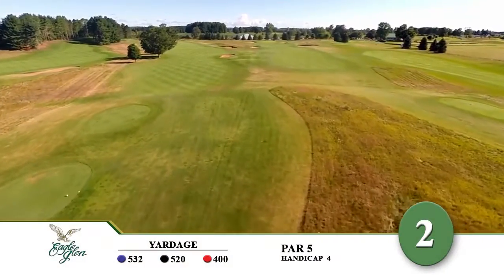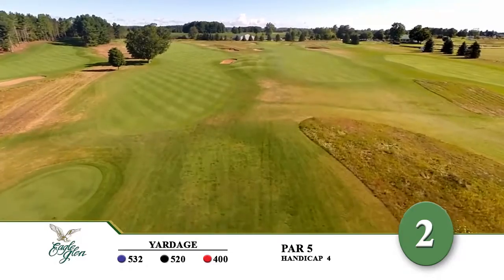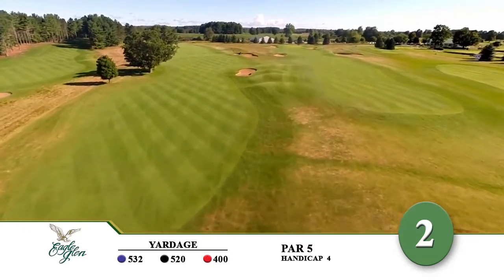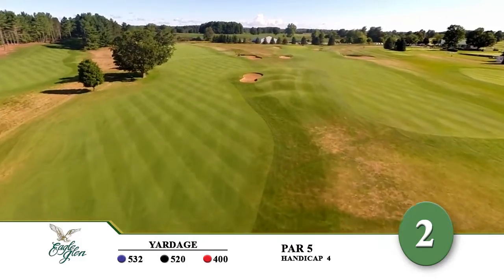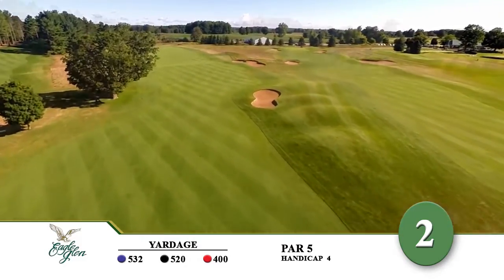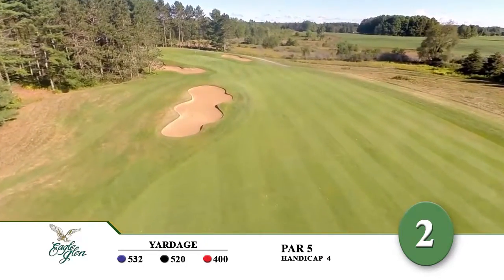Hole 2 at Eagle Glen is a par 5 that offers a generous tee for seniors. This hole looks wide open, but sand traps on the right and a large maple on the left force you to be accurate off the tee. The hole is reachable in 2, but not worth the risk. A large, deep greenside bunker protects this elevated green.